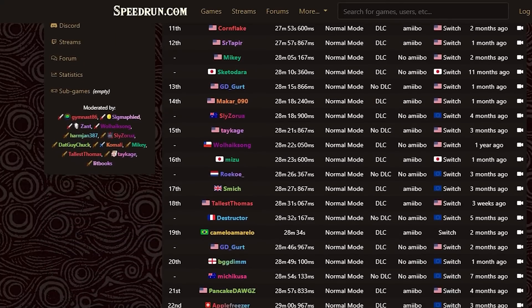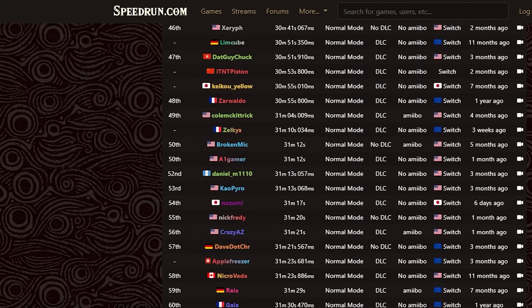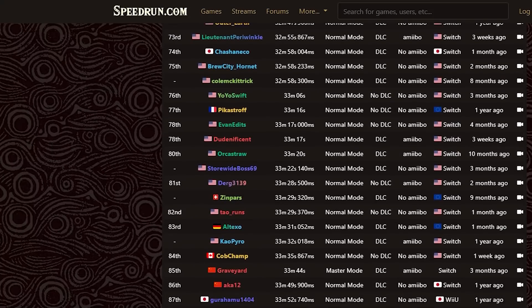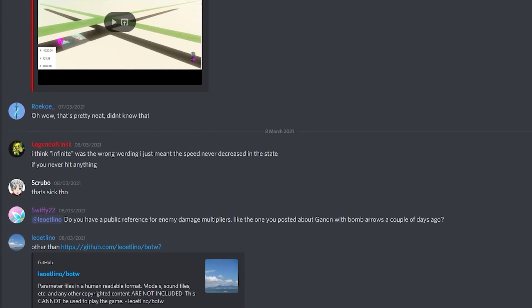Breath of the Wild is one of the most popular speedruns out there. Not only does the open world nature of the game contribute to this, but the players themselves, setting out tons of challenges and speedruns for each other to accomplish. Things like Dog%, Damageless 100%, and more — the community came together to produce and route such categories.